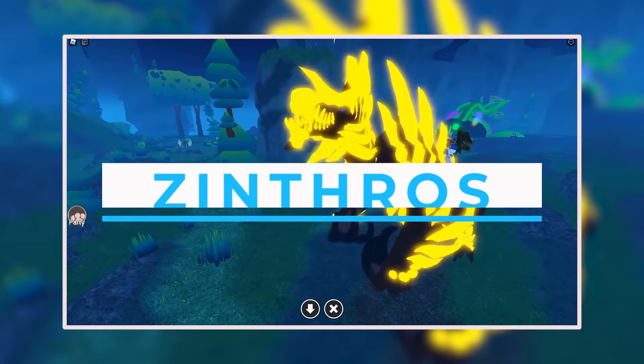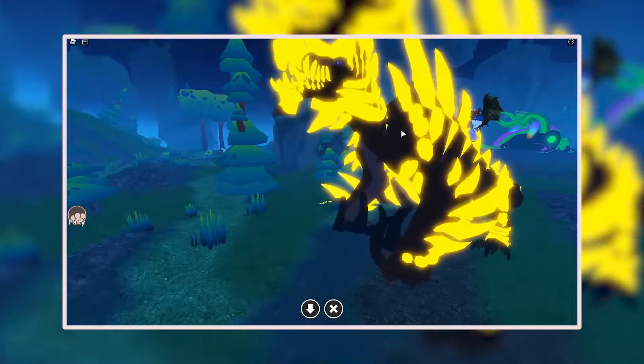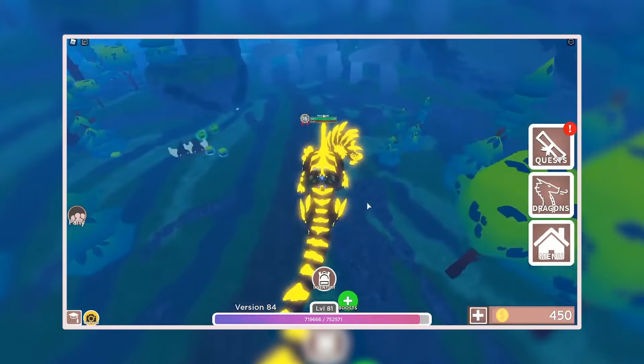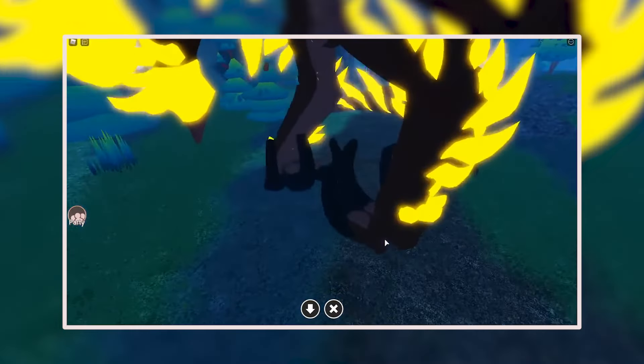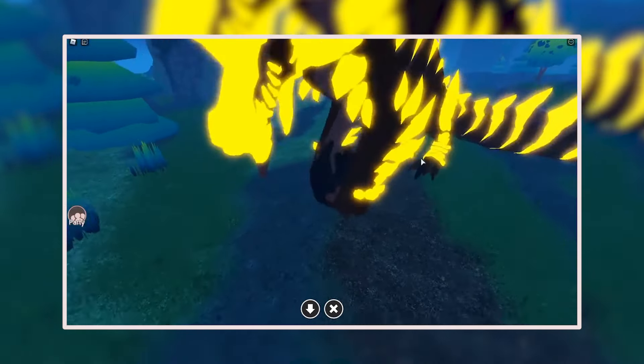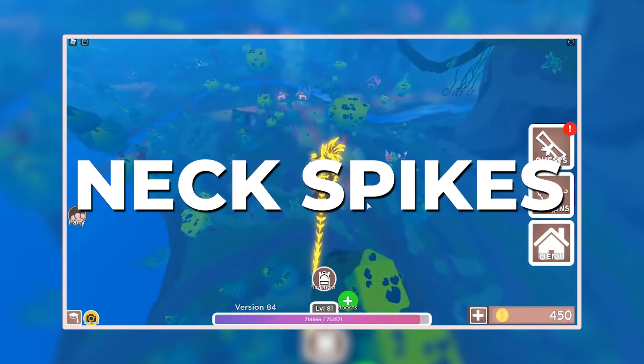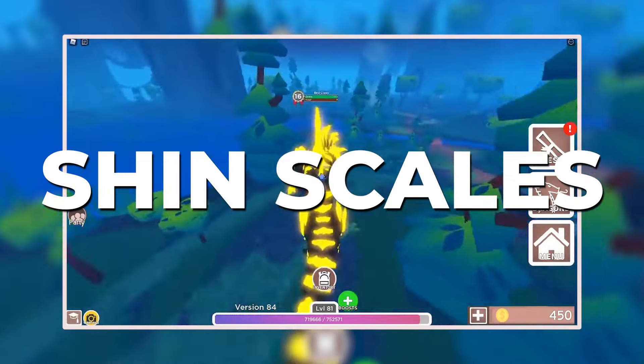Number 2: Xynthros. Xynthros can be obtained through a Prehistoric Egg. It's a large dragon and cannot fly. Its walk speed is 30. Here are some other stats: Health 600, Attack 50, Defense 1.5. The mutations for Xynthros are Chin Plate, Neck Spikes, Shoulder Spikes, Leg Spikes, and Shin Scales.